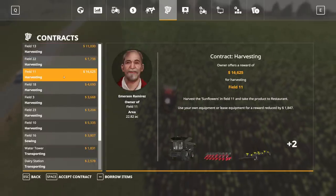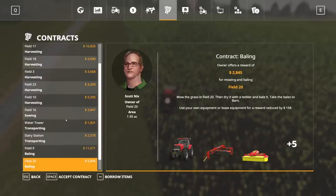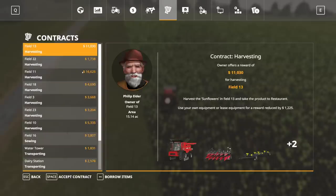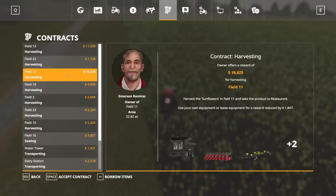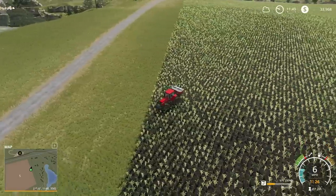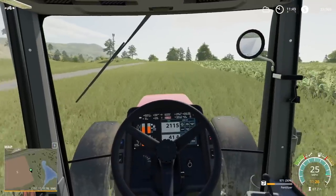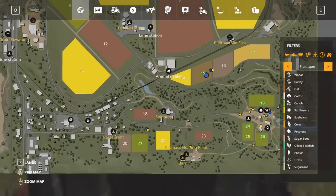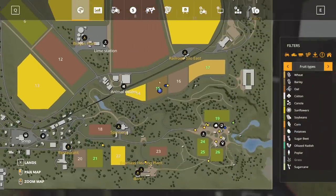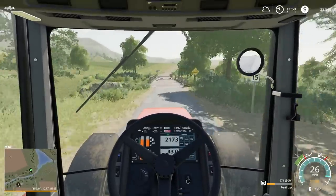Harvesting — oh, we got a harvesting mission on field 11, which we could do. Can't do bailing though. So harvesting and harvesting — sunflowers. I don't know if that's going to be worth the money, to be honest. So we got 30% fertilizer left. And I don't think we're going to have enough from field 15 to buy field 14. Otherwise I'd probably just buy it and join those two fields before we continue on.